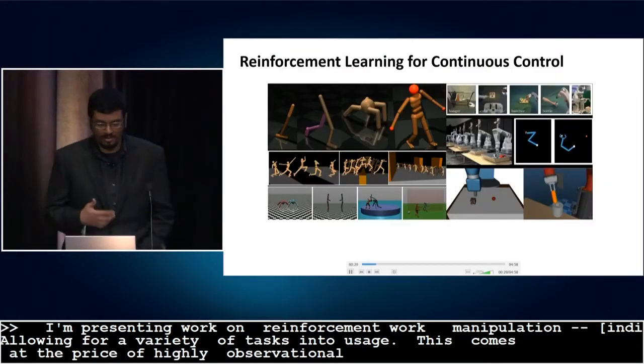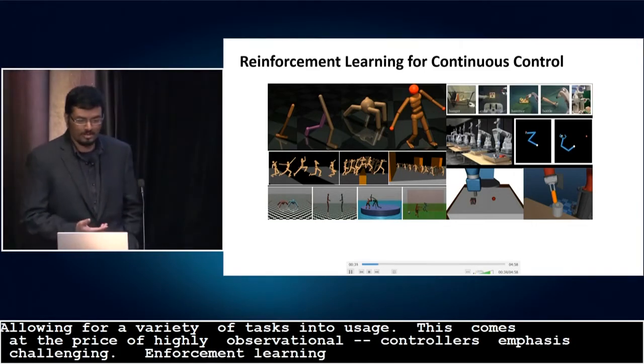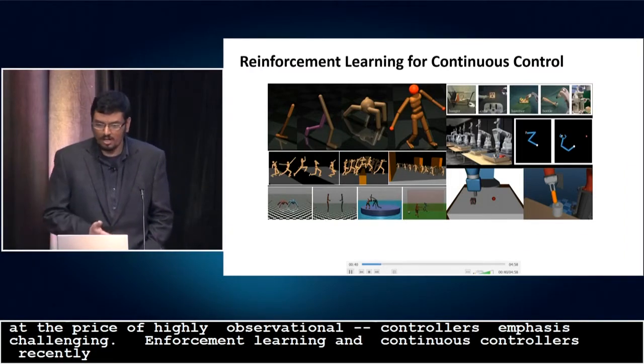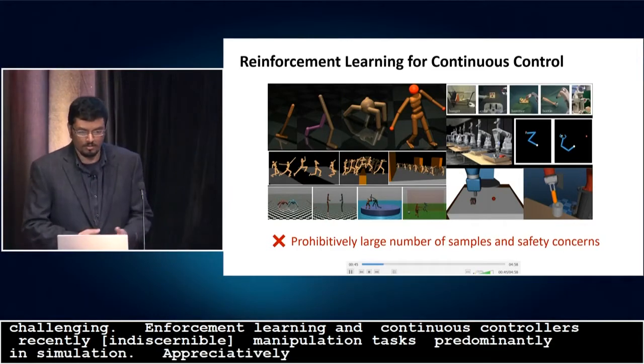Reinforcement learning provides a generic and model-agnostic approach to synthesize controllers. Recently, deep RL has demonstrated impressive results on a variety of locomotion and whole-arm manipulation tasks, predominantly in simulation. A prohibitively large number of required samples and safety considerations prevent the direct use of reinforcement learning on hardware.